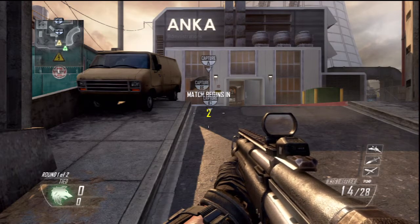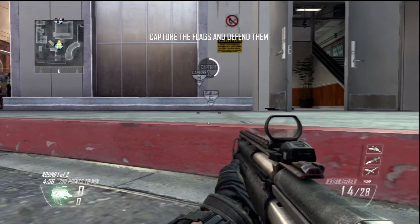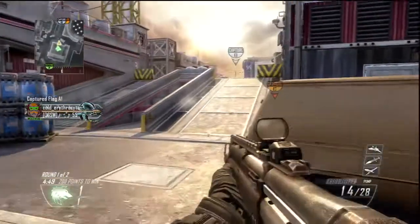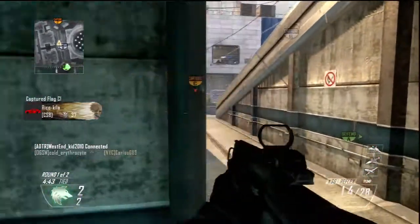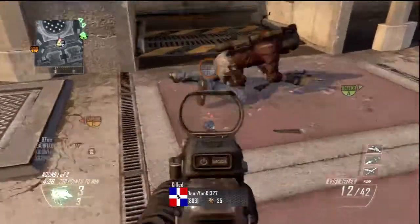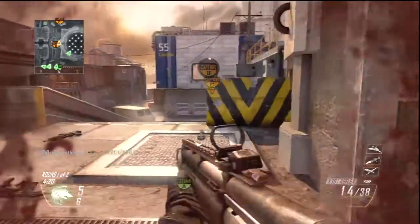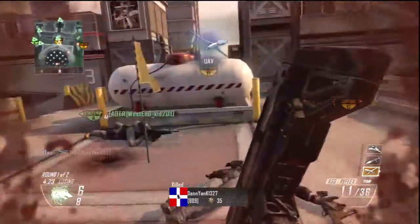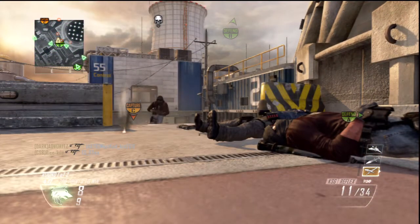Now that we're into the gameplay, before I start explaining this gun — this gun is not for the faint of heart. If you don't like playing defensively and holding down objectives, this gun is probably not going to be for you. You'll want something a little more rush-friendly. However, the MP7 is a great weapon to take a flag, hold that flag, and hold it for the whole game. I'm going to show you in this gameplay — as soon as I switch to the MP7, I'll jump on top of B, get the flag, and hold it down until I die.